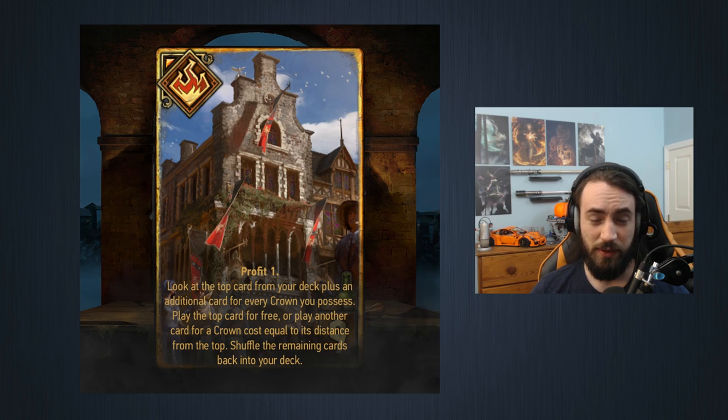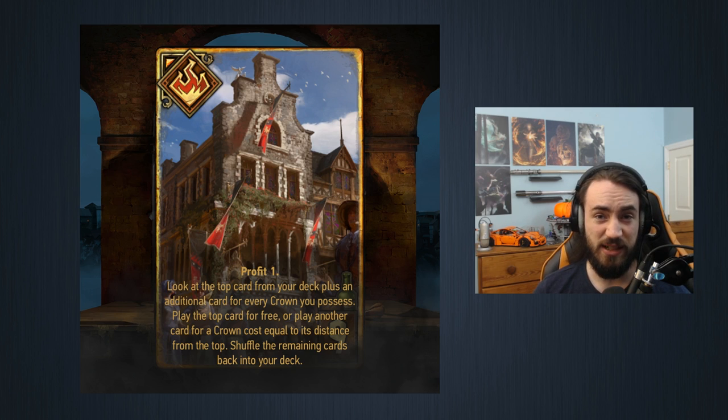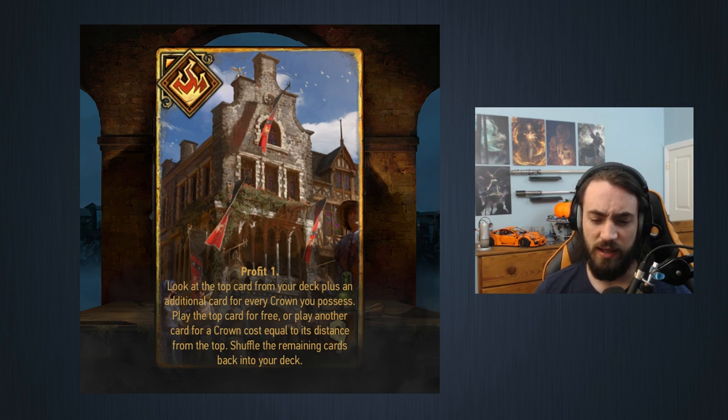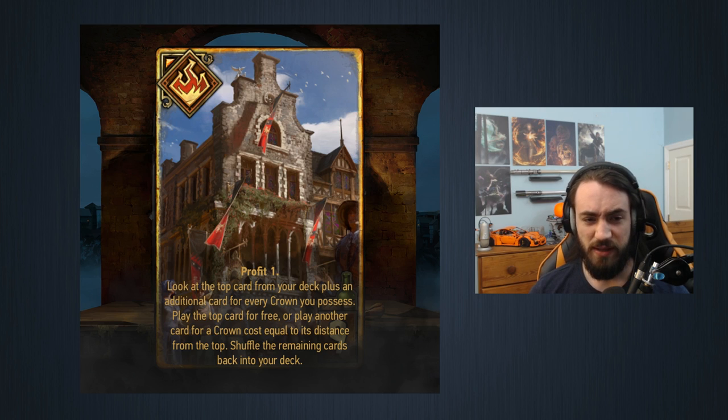If the card you want is at the bottom of the two-thirds, spending nine coins is pretty bad — you'd be better off playing Royal Decree instead. The place where this card shines is round three. Typically you have ten cards in round one, draw three and three, so you have nine cards left in your deck. If you play something like Roach and Flying Redania, thin cards, you could be down to roughly five cards in round three.